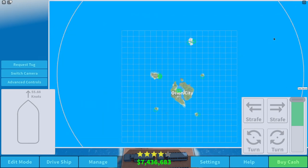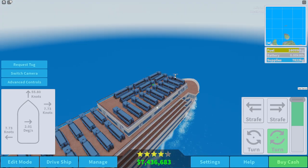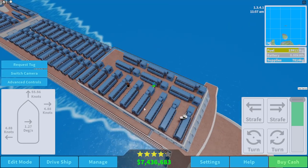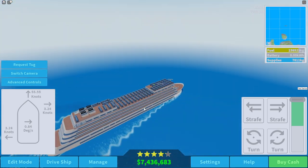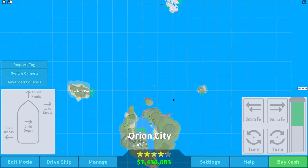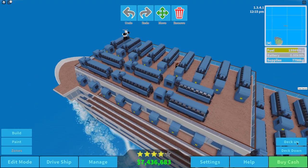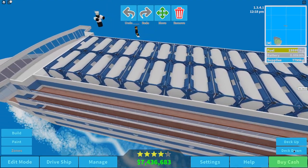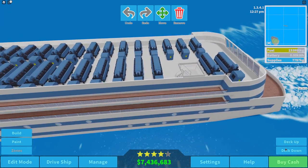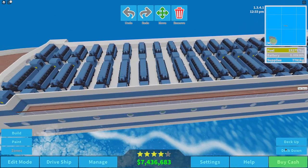Looking at the map, we are already halfway to this island. It's so hard to control the ship because the turns are so exaggerated with all these engines. I can't even imagine a ship where all of the decks are full of engines. We're headed straight for the island. Before we arrive, let's see if we can fit any more - we could possibly remove some of these fuel tanks, but we'll keep them for now.